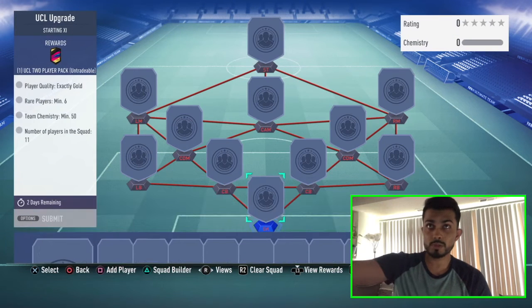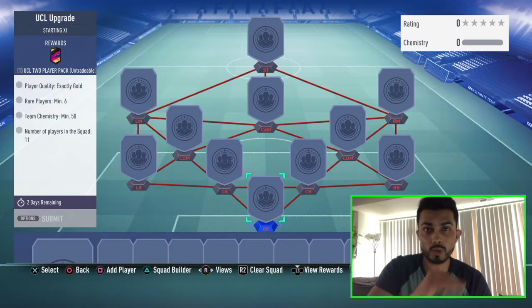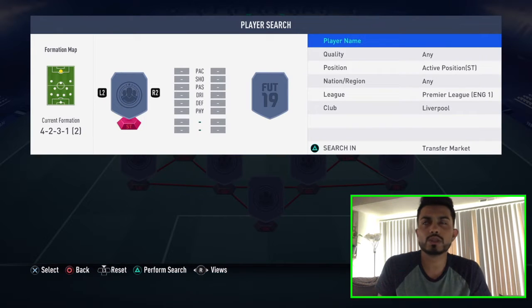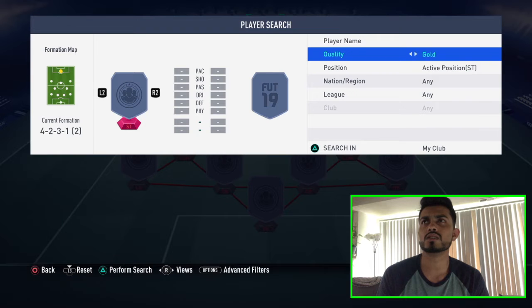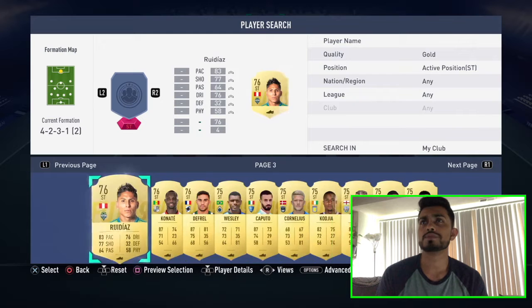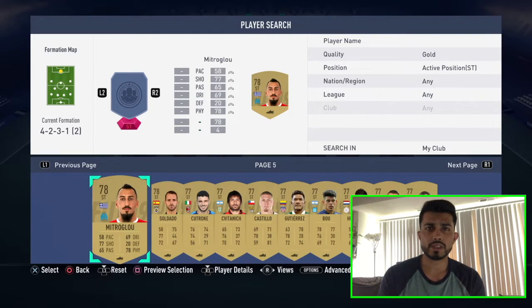This should be the easiest thing ever — look at that. All you need is gold players, no minimum team rating or anything. Gold players, team chemistry minimum 50 — that's all you need. I'm going to put it on gold, go all the way — it should be pretty decent and straightforward.